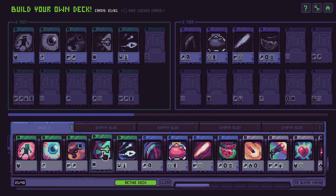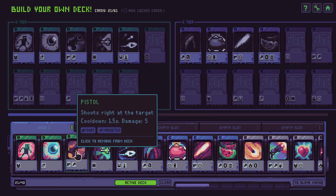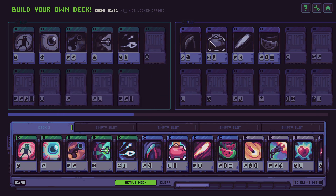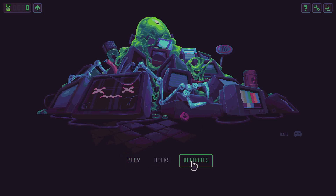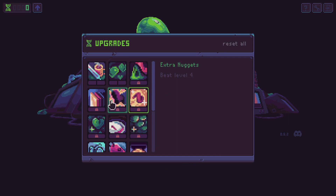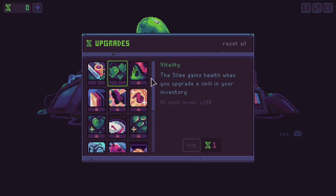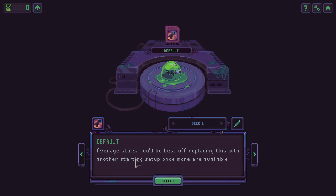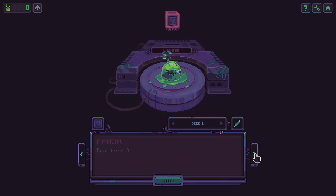This is another one of those top-down vampire survivor-like games. It's a roguelite in the sense that you're going to be embarking on a series of runs. You get stronger with every run. You'll be able to throw DNA points into an upgrade system and just make your slime more powerful. I really don't care about the lore, but I love leveling up and I love unlocking new abilities.